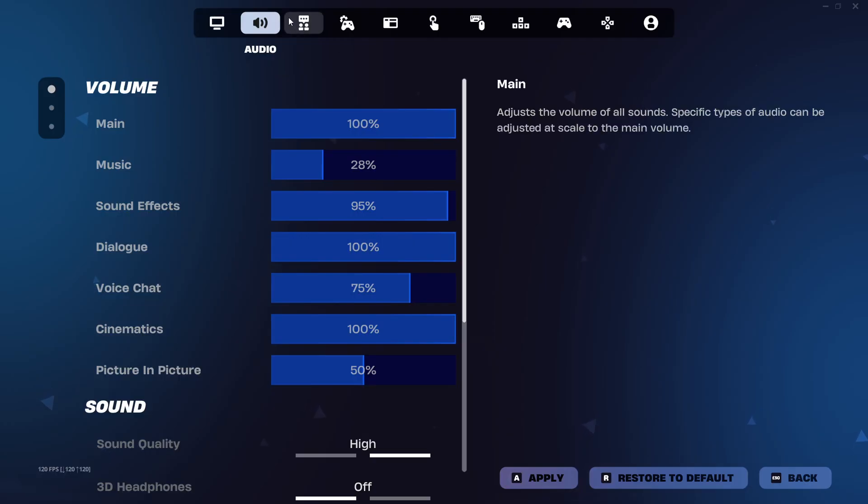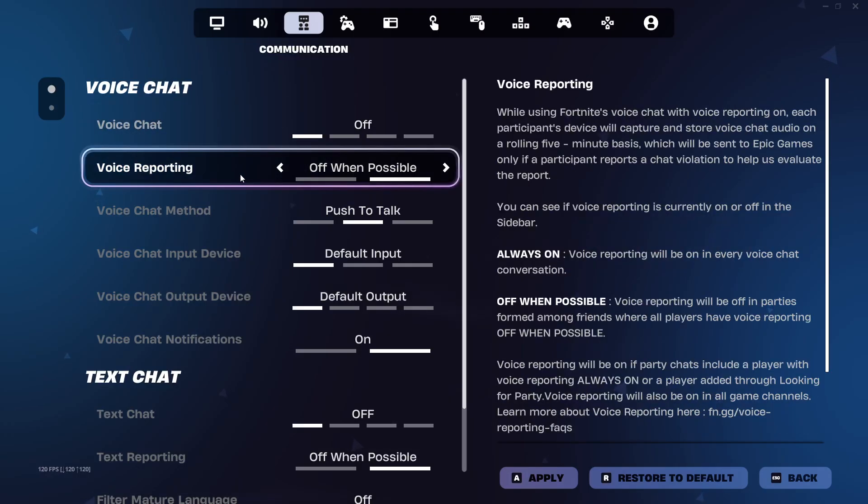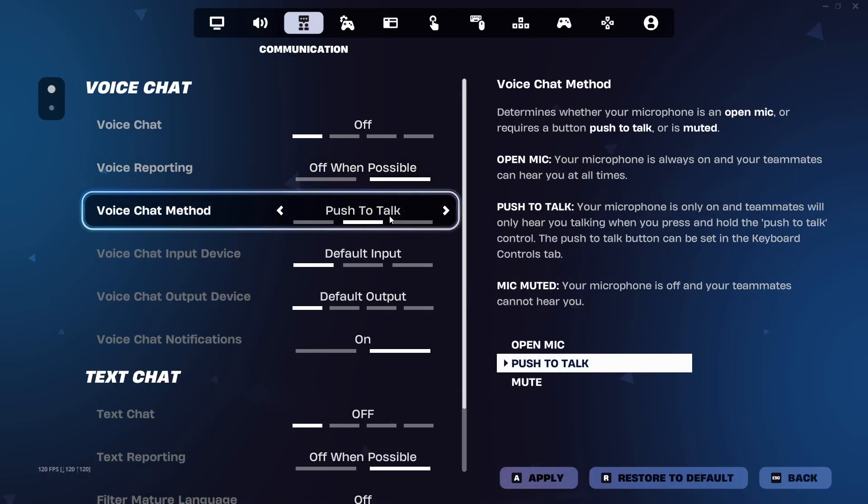While you're here, check out voice chat method. This is found in the communications tab up top. If you prefer push to talk, switch it from open mic to push to talk and assign your key.